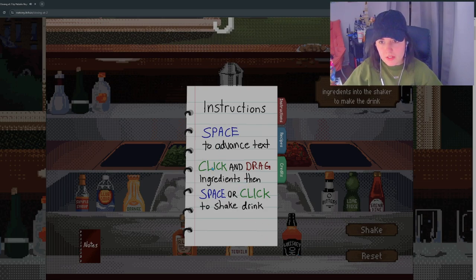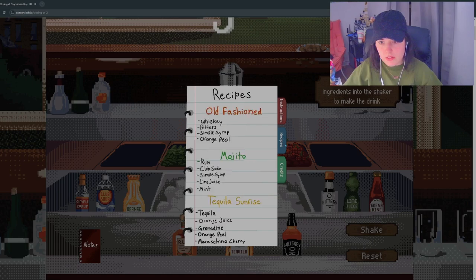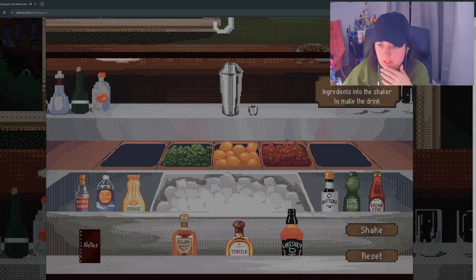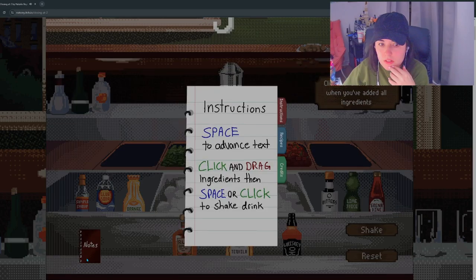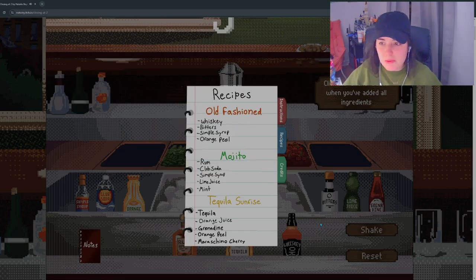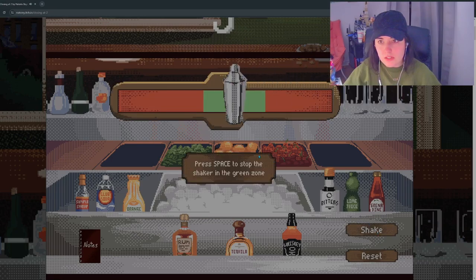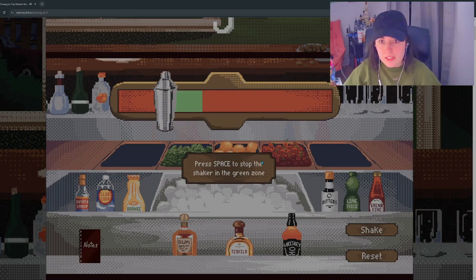So whiskey, bitters, simple syrup, orange peel. Whiskey! Bitters. I already forgot the recipe. Simple syrup, orange peel. Orange peel, not orange juice. Shake, shake, shake. Press space to stop the shaker in the green zone. Boink! There was a bit of a delay there — oh, there's like a little bit of a delay. I'm not gonna do this right.